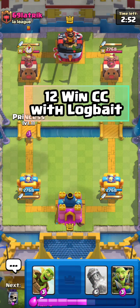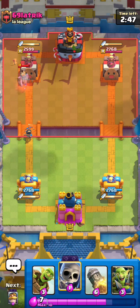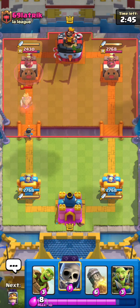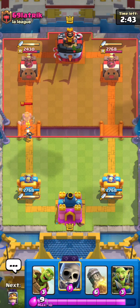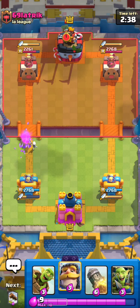Going to start with Princess Bridge first play, because you virtually cannot be punished for this play. He's going to have to respond to it or take like one or two more hits, because the ghost will take a while to walk up. Three hits, beautiful. All we have to do is Skeletons to respond to the ghost, and we fully counter it.